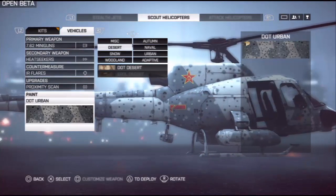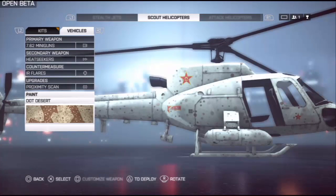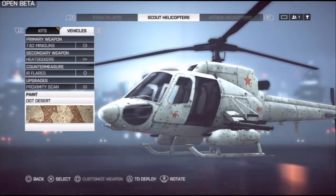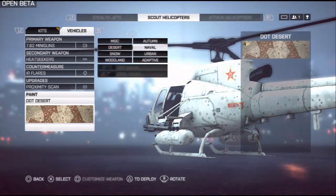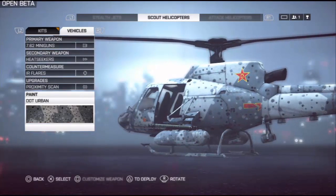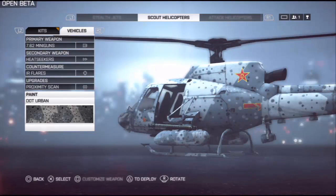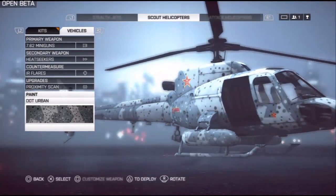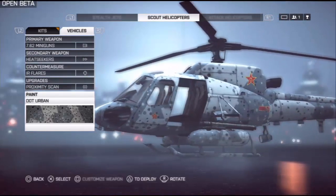Here we've got some cool camos. I unlocked an urban so far and a dot desert. We're taking a look at the dot desert — looks pretty cool. Gives your helicopter a white overall look with little desert pattern dots all over it. I'm going to go back to the urban camo. It's got a nice blue and light blue pattern with dots on it too. We should be able to unlock a lot of other cool camos that will give everybody their own look on their vehicles.